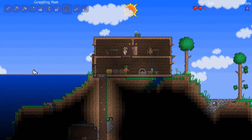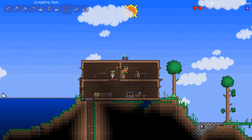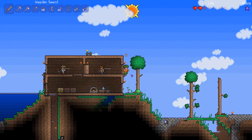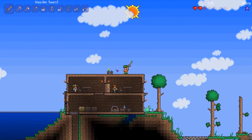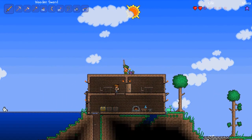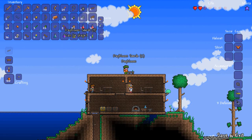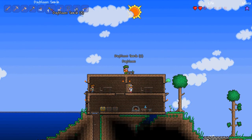Let's go pick up our Daybloom. It just puffed at us, I think. Kill that green slime. Close the door, jump up. How do we harvest this? There we go, we just click it. Oh, we got two Daybloom seeds!